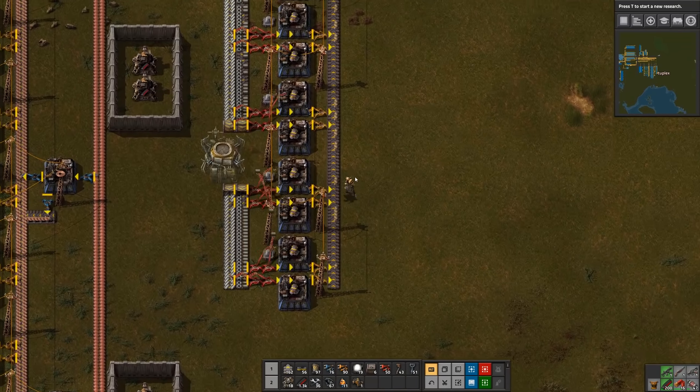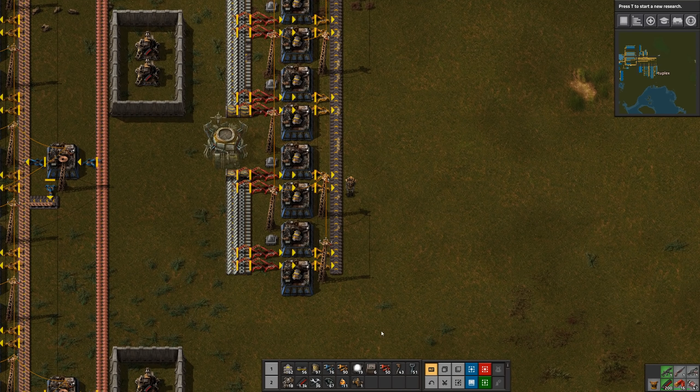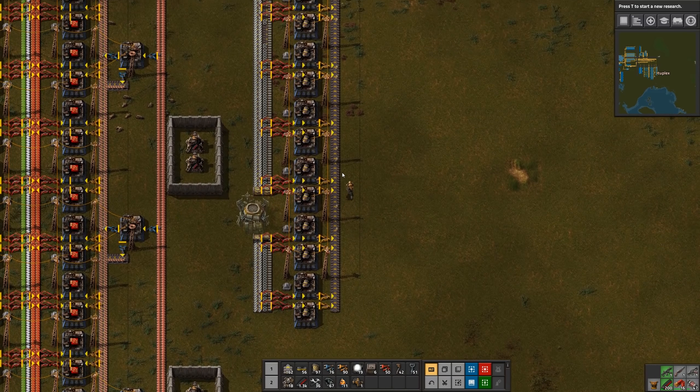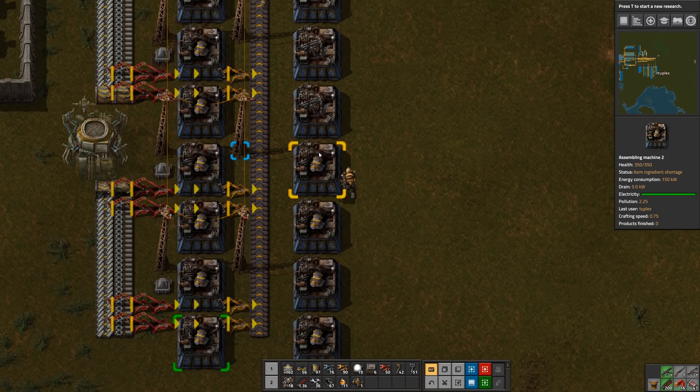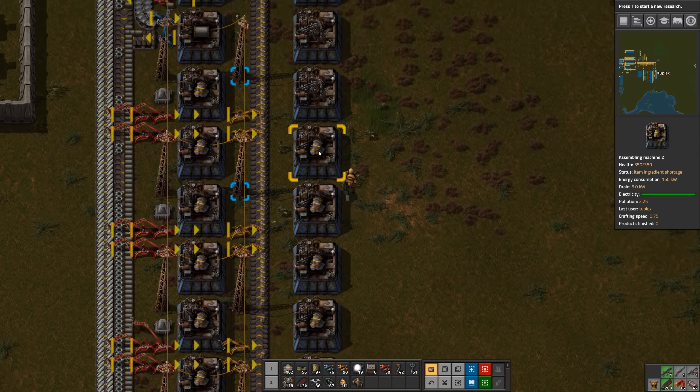I do use a lot of red inserters - probably more than the average player. I've just grown to like feeding two belts with this kind of configuration. Some of the speedrunners do this too, like Nephrons and anti-elites. I'm not sure why I like it but I just do - it's certainly very quick to set up. I think that's why they do it that way.